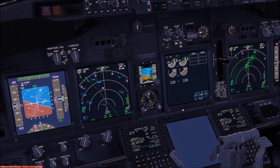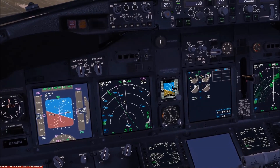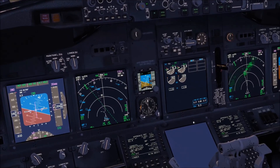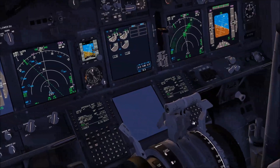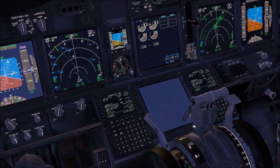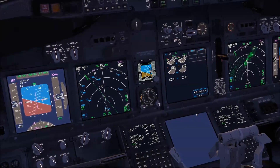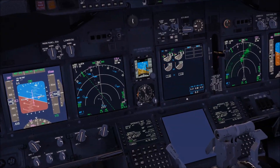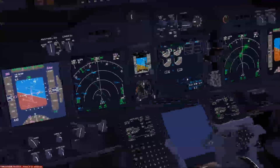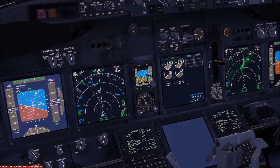Ideally you should be able to start at least one engine, because on one engine you can already stay level — but if you're lucky you can restart two engines. Those are the memory items of the QRH loss of thrust on both engines. There are more read-and-do items the co-pilot has to perform. When trying to restart, once the levers are placed in the idle detent, the start progressing slowly is normal.